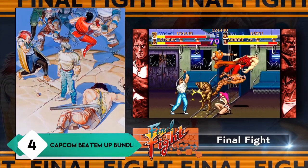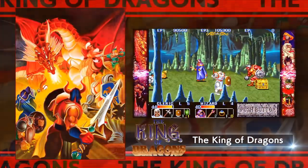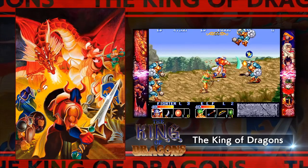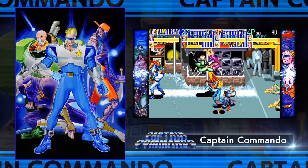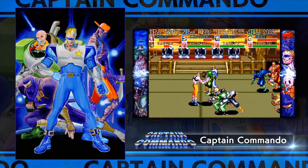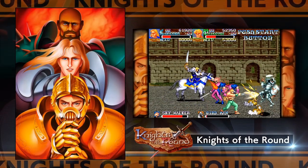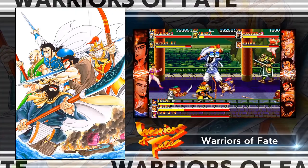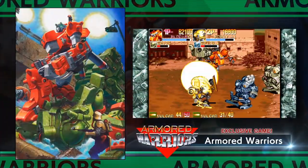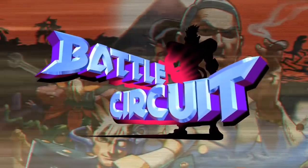If you just want to go old school and pick up some of the best beat-em-up games from the golden age, look no further than the Capcom Beat-Em-Up Bundle. This is quite possibly the best bang for your buck, as you get seven great games, some of which are on consoles for the first time ever. In the bundle you get Final Fight, The King of Dragons, Captain Commando, Knights of the Round, Warriors of Fate, Armored Warriors, and Battle Circuit. There is a lot to play here, both online and offline, with a lot of variety — and these games still hold up incredibly well today.